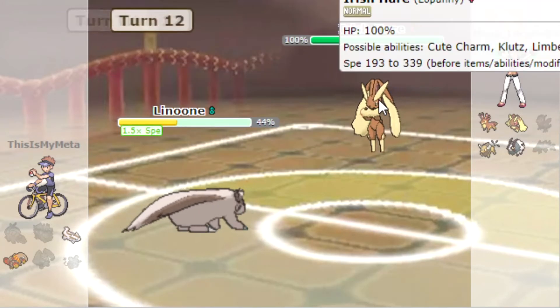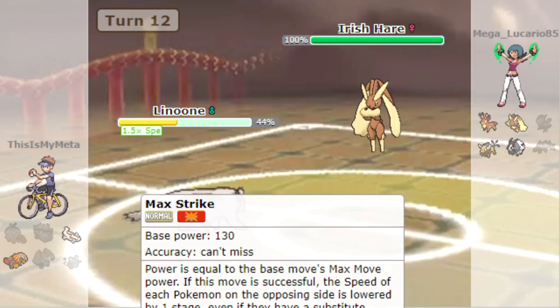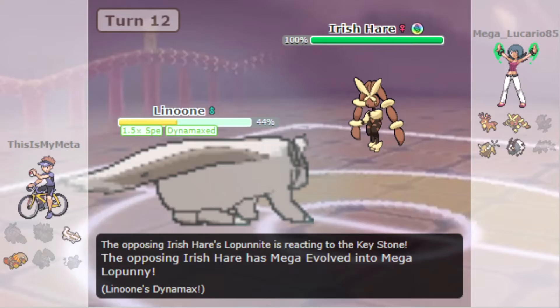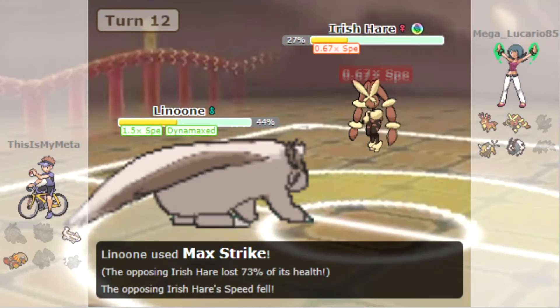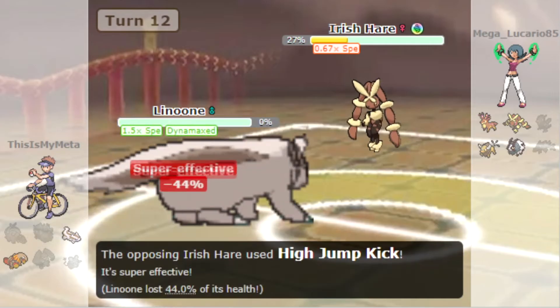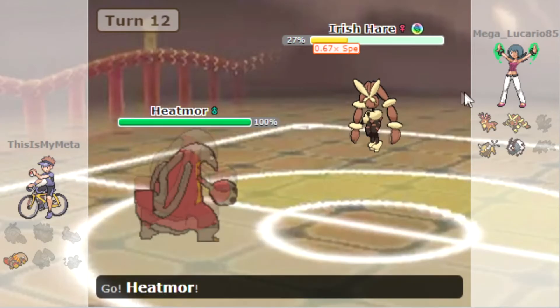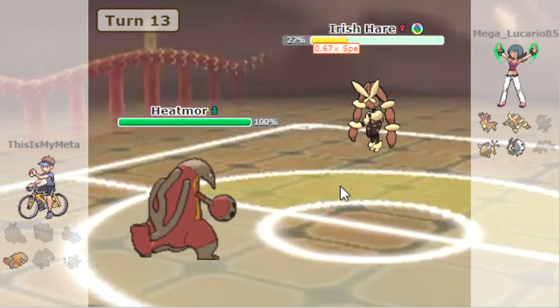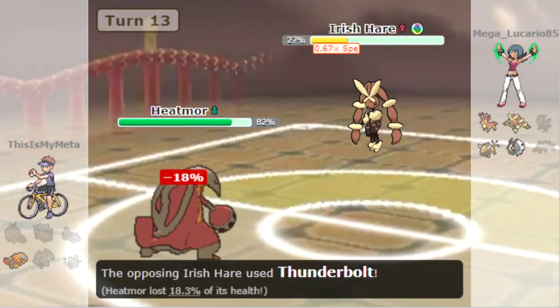I don't think Linoone can take on this entire team by itself. Dynamax Max Strike maybe — nah, not quite. It was close though. High Jump Kick is definitely going to take us out. If they'd missed there maybe we had a chance, but Lopunny is definitely faster than us so we don't Sub.